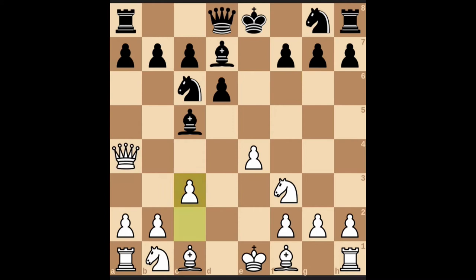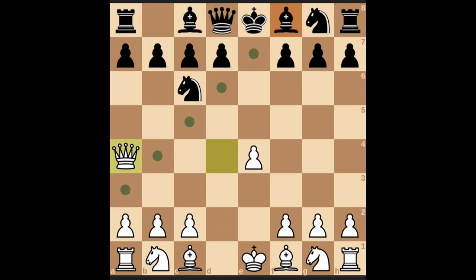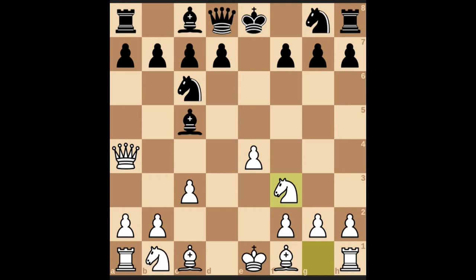If you want another variation: if black doesn't move bishop to c5 it can move bishop to b4 check. Then you can simply move the pawn forward or bring the knight over. For example, if you move the pawn forward it will react by moving the bishop to c5, then knight f3, knight f6 — and you can pin this knight.